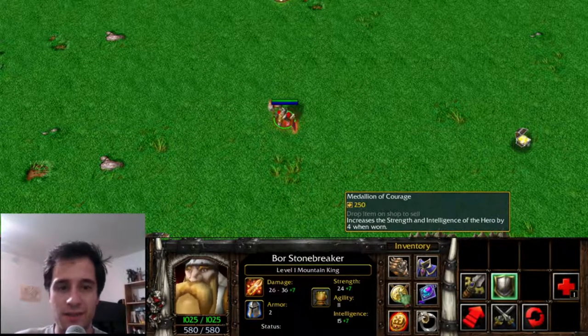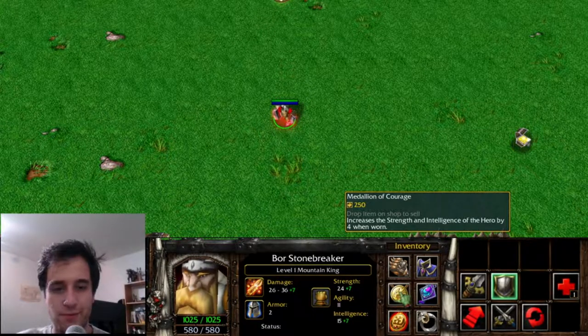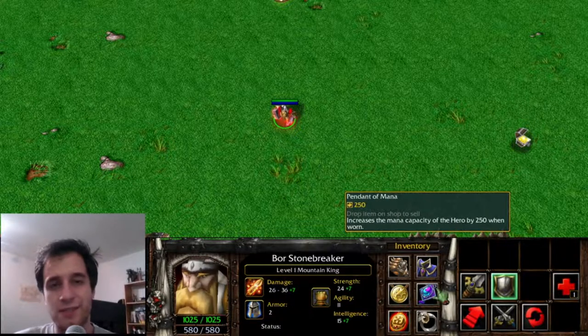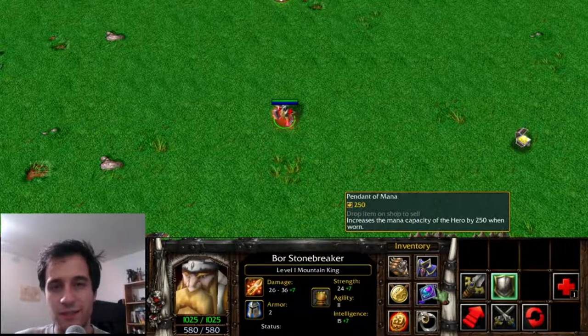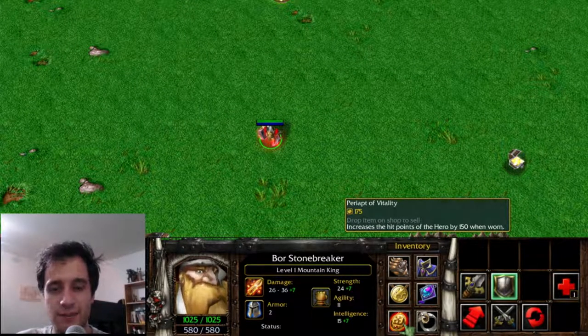The Medallion of Courage item in Dota is an armor item, but in Warcraft 3, it increases the strength and intelligence of the hero by 4. The Pendant of Mana, which increases mana by 250, is the basis of Energy Booster. The Periap of Vitality, which increases the base hero health, is the basis of Vitality Booster.